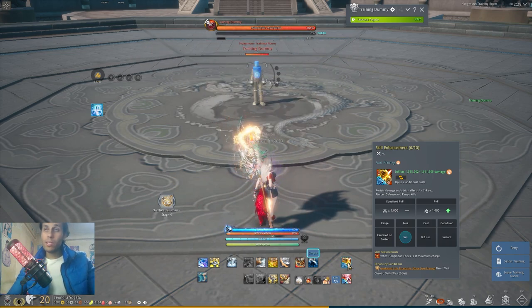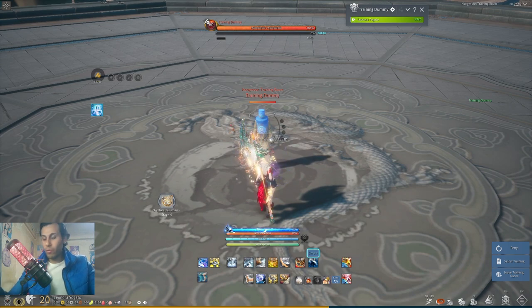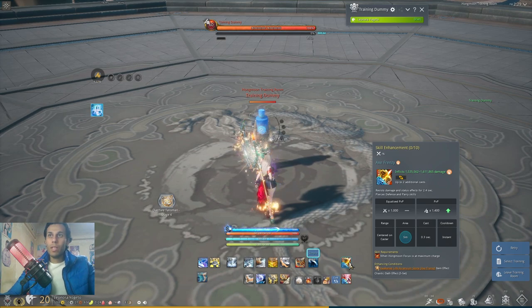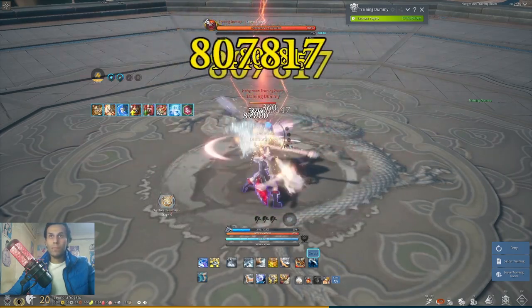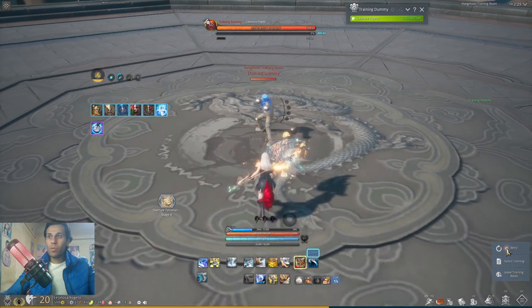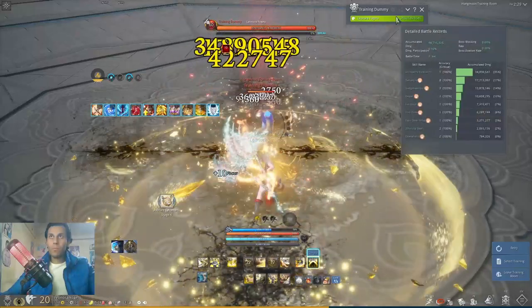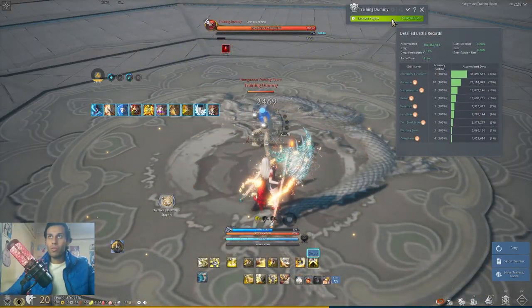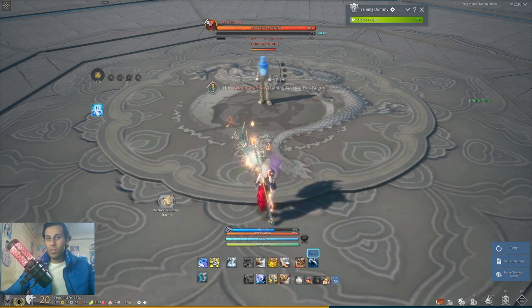Next is Destroyer. The G ultimate is called Axe Frenzy. You have to be close to your opponent and can't defend or block against it - that's true for any ultimate in the game. You press G and it makes a lot of attacks. It takes time until it finishes but doesn't do heavy damage - 40 million. If I compare it to normal skills, I did more than 40 million by far - 100 million in the same time with a normal burst. So you'd use the ultimate mainly to resist the first few seconds, then stop, especially since Destroyer has a lot of resist skills anyway.